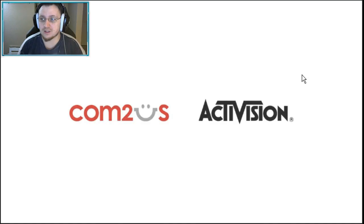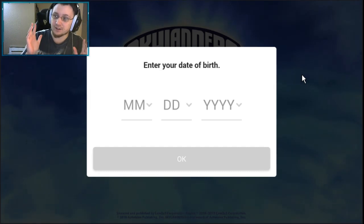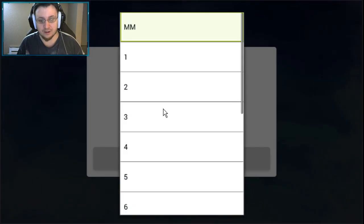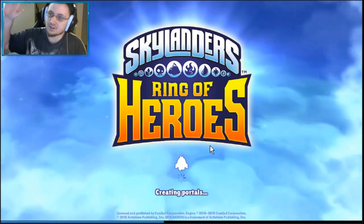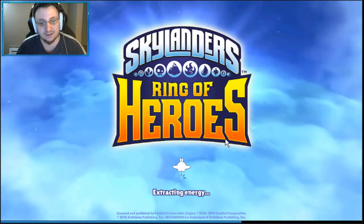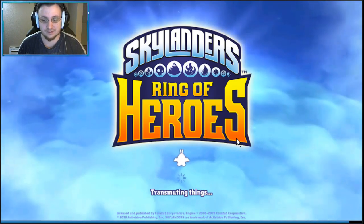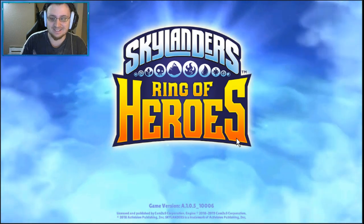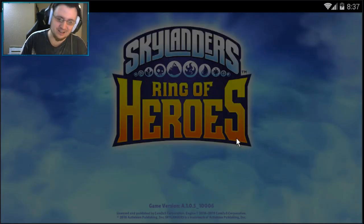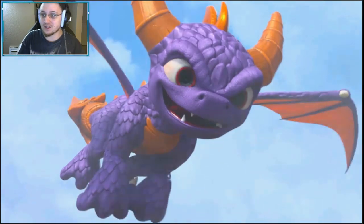Open Skylanders back up. You'll know you did this correctly if it asks for your birthday again — that screen confirms you've rerolled properly. Enter your birthday, randomly select your server, and it'll start with the opening cinematic of Spyro flying in. When it tries to log you in, cancel out and log in as Guest.